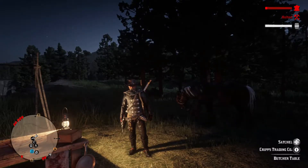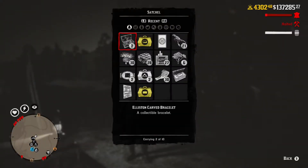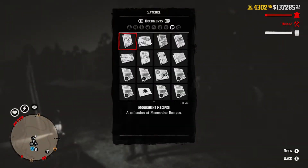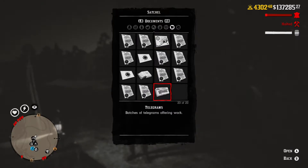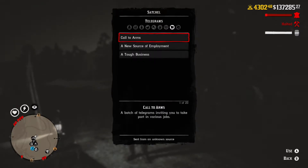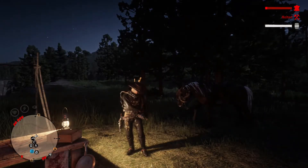What you want to do is open up your satchel, go over to Call to Arms — telegrams, obviously Call to Arms — and just start that up.